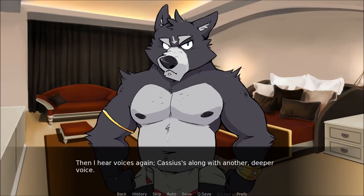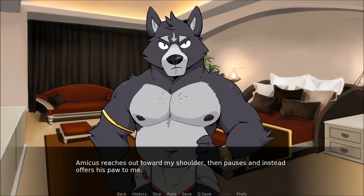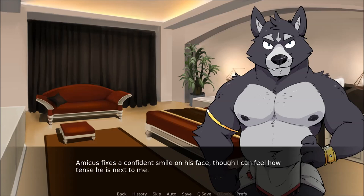Amicus turns to me. Just be quiet for a moment as I try to explain things. Understand? I glare at Amicus. His ears flatten and his expression becomes a bit more desperate. Please? I still don't say anything but give him a curt nod. Amicus reaches out toward my shoulder, pauses, then offers his paw instead. I take it and he gently pulls me from the bathroom to stand next to him in the middle of the room, facing the open doorway to the hall. Amicus fixes a confident smile on his face, but I can feel how tense he is next to me.